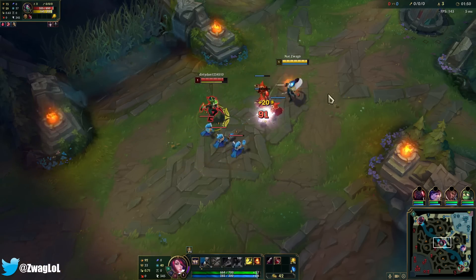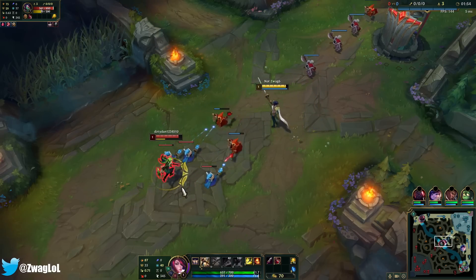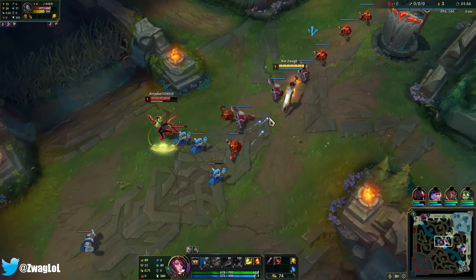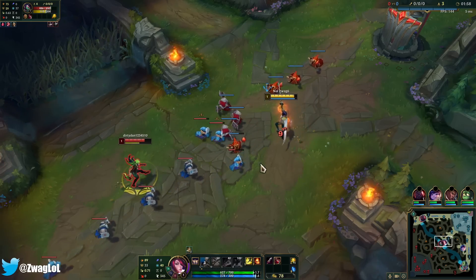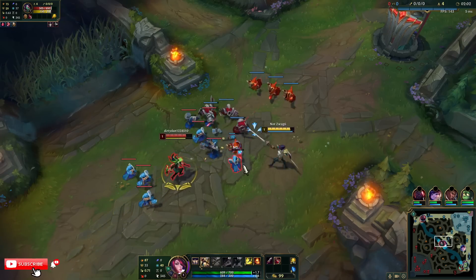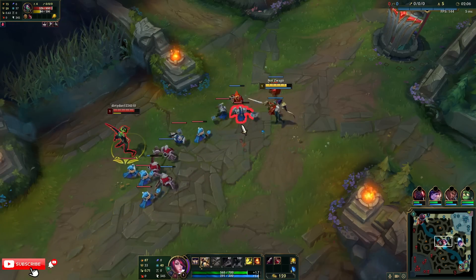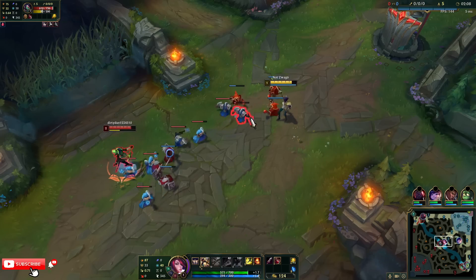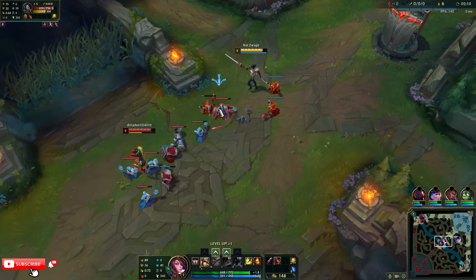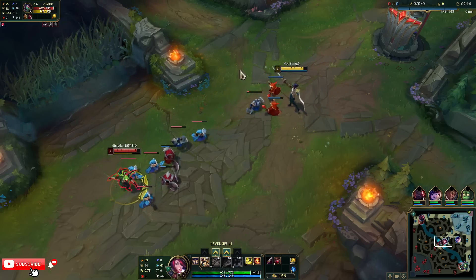We're against an Akali. I don't know how this matchup will go, but I know as long as I at least get one item I can just sustain and keep healing. Once I have Ravenous and Shield Bow I think I can just heal all of her damage. She doesn't have Ignite — she took TP, so it shouldn't be too hard.